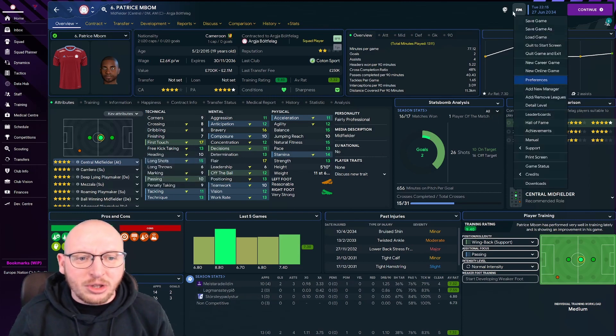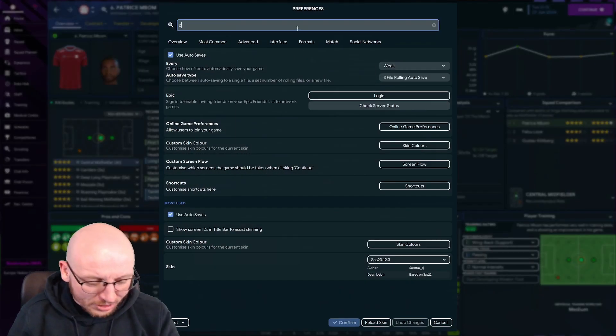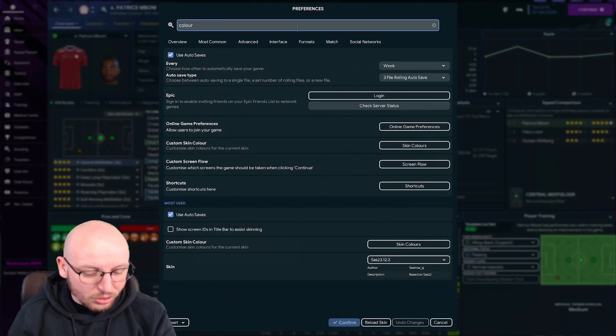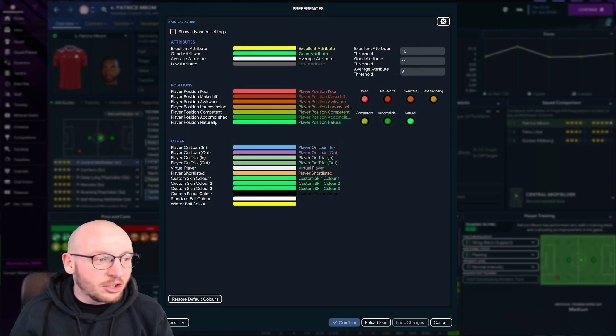If you go into the FM options, go to Preferences, and simply type in the word 'colour', you will see you actually have a colour blind option. If we go to Custom Skin Colours and click Skin Colours, you have all the different options here.